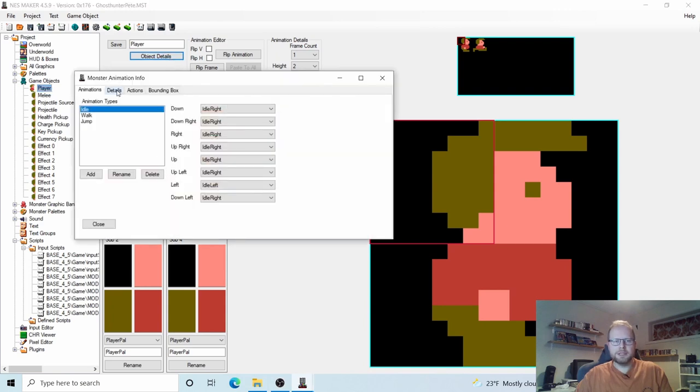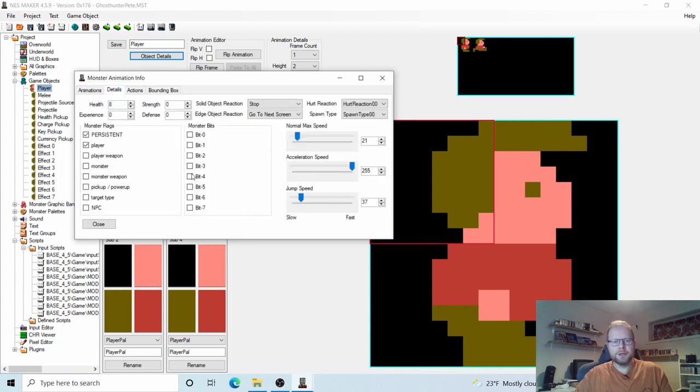Under Player we click Object Details and go to the Details tab. I want him to move a little bit faster, so I'm going to set 27 for Normal Max Speed. But for Jump Speed, I'm going to move this slider up until it says 55. Let's try that — Normal Max Speed 27, Jump Speed 55.